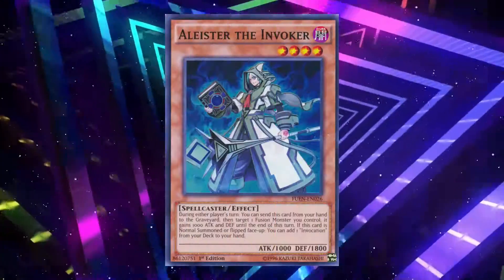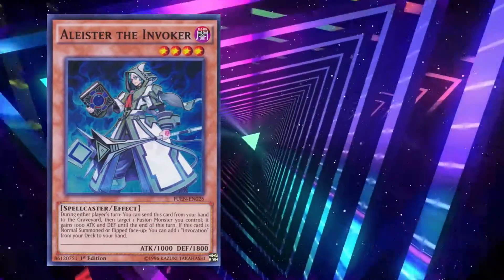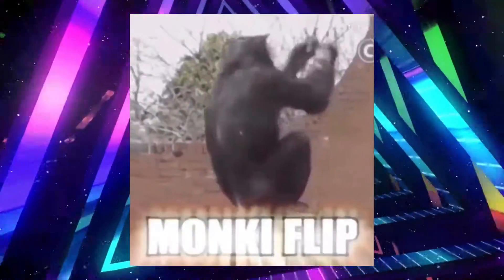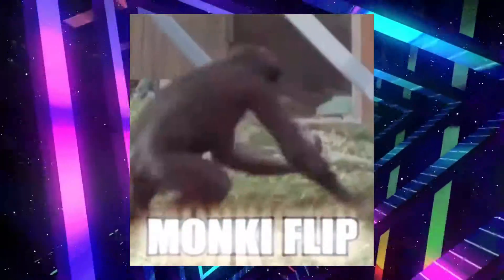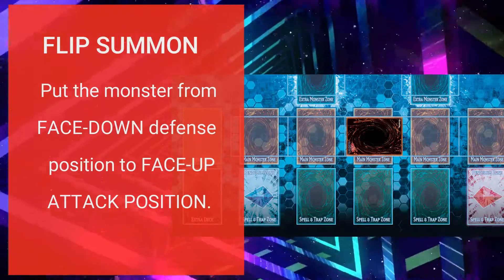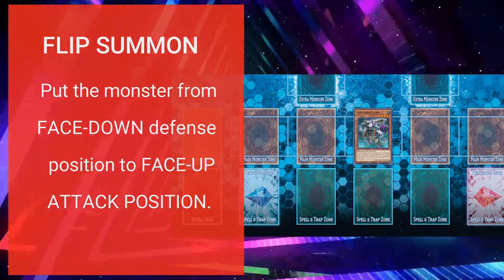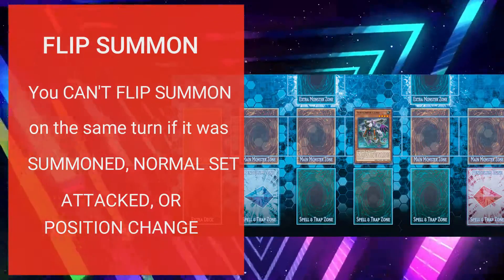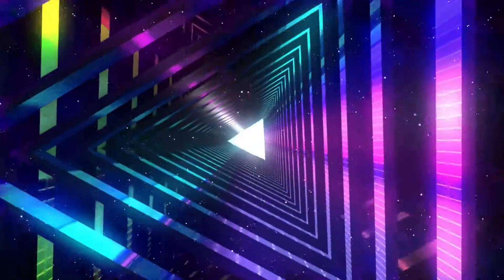You can only normal summon level 4 or lower monsters and you can only do this once per turn. Next, we go to flip summon. A flip summon is where you flip a monster from face down defense position to face up attack position — you literally flip them to show — and this is not once per turn.